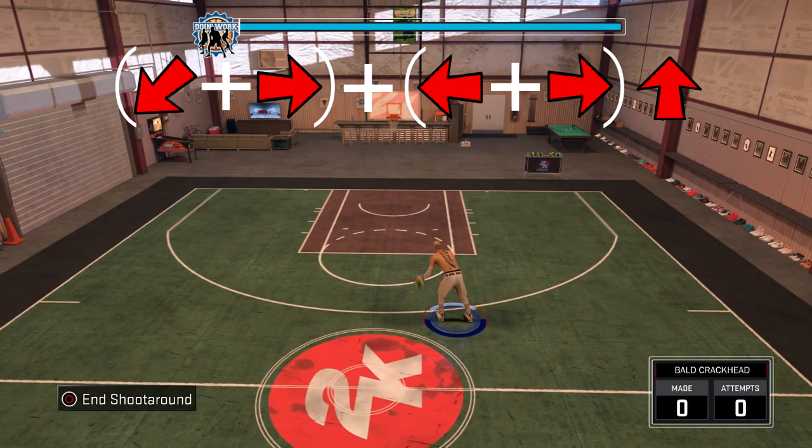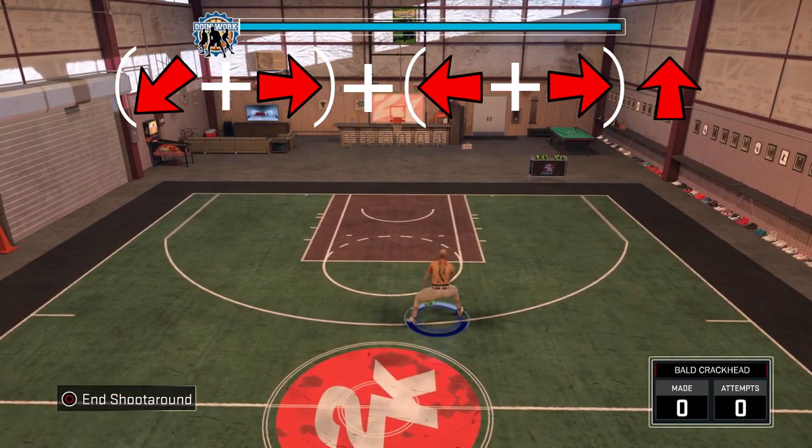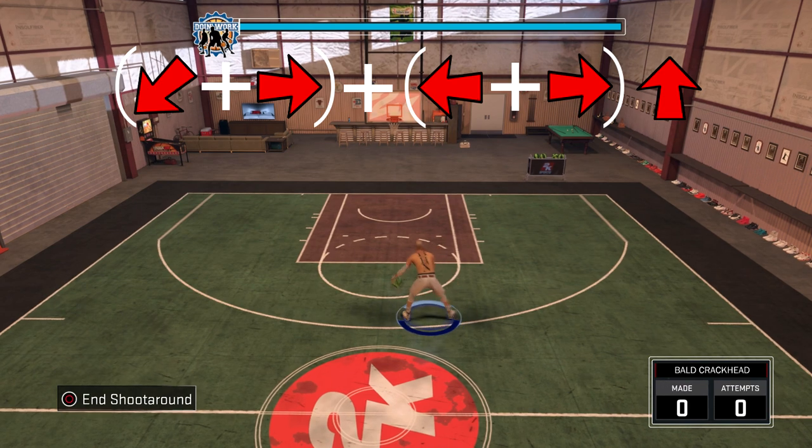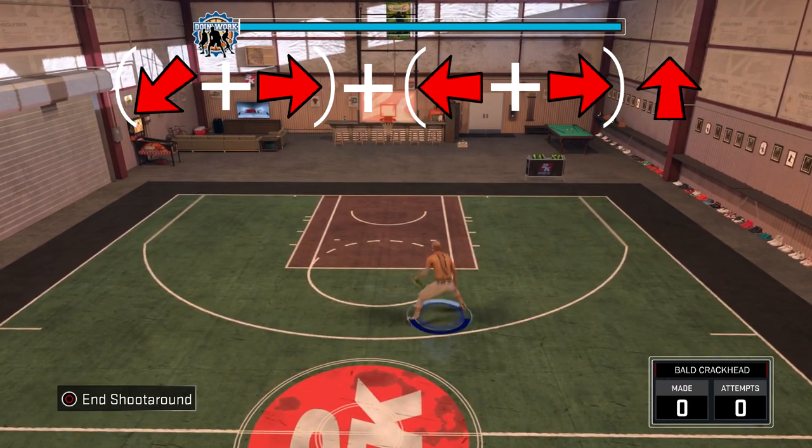This time in this dribble tutorial, I'm gonna just have the analog motions on screen, so y'all don't have to ask questions or need help — it's just gonna be on the screen. This is a Kyle Lowry Between the Legs, Crossover Size Up, Elite 1 Rhythm Dribble combo.